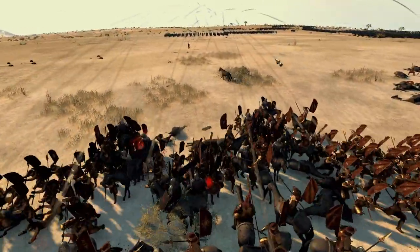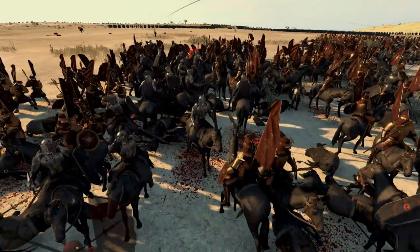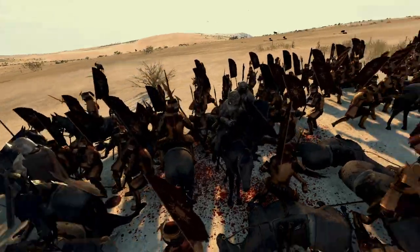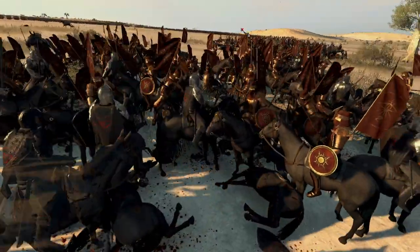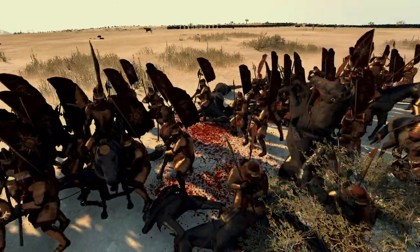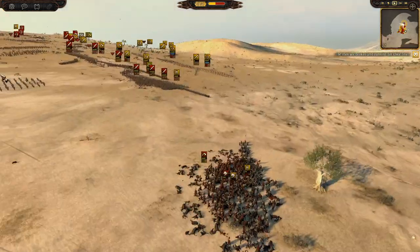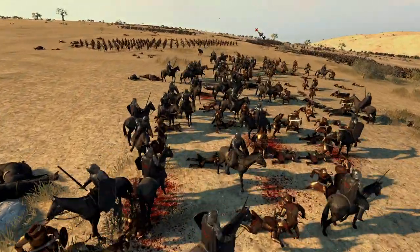Maybe some support from the axes will help them out, along with some archer support. My general is in here with the Servants of the Eye. We could have the Servants of the Eye and then the Witch King of Angmar - we could use the Gladrian mod with this and have the Witch King as almost a bodyguard, that would look so cool. I think the Servants of the Eye are getting mopped up now - but my general's over here causing havoc in the rear, killing archers left, right and center.